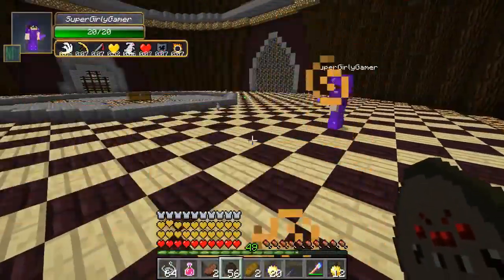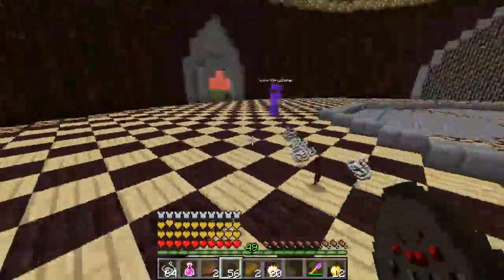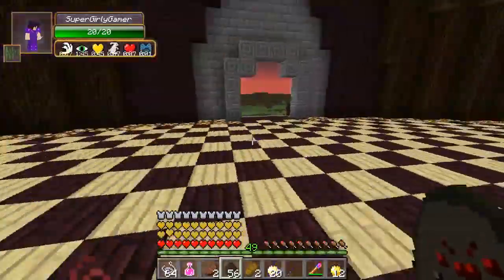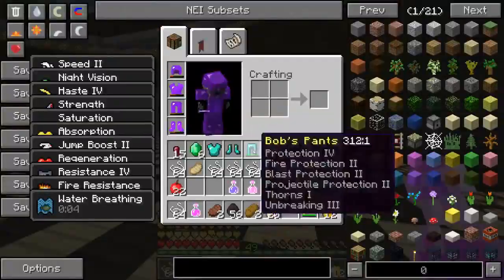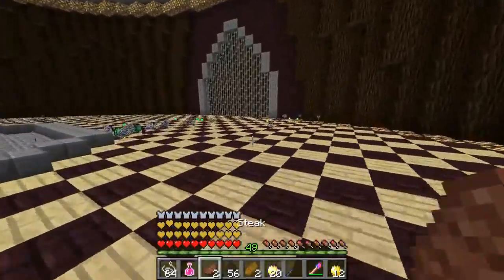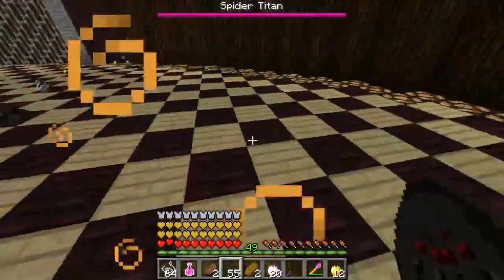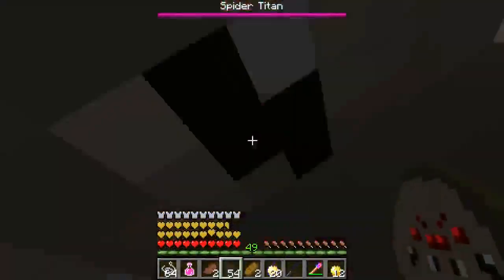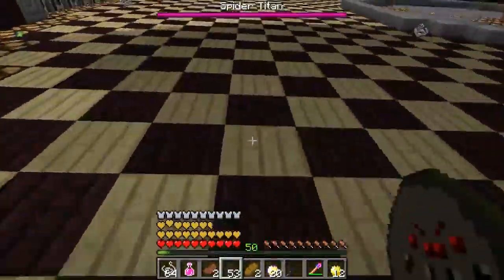All titans are dead. Armor check — Jen's is alright, Pat's is really awful. They already know Pat has won about half the titan battles. Pat drinks a strawberry milkshake potion. They prepare to spawn the next wave. Pat counts up: one, two, three, four, five, six — spawning several titans at once.